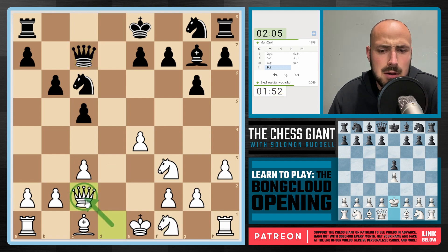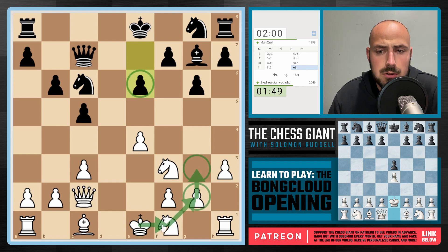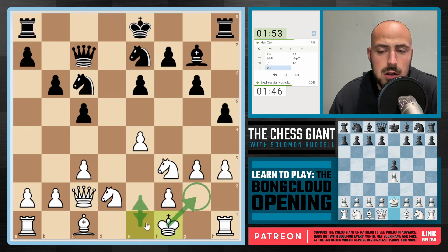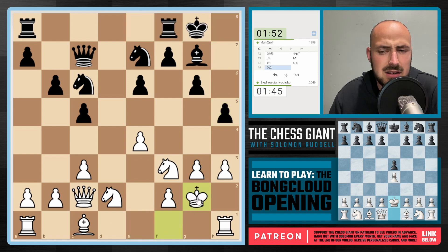I'm going to reflect that by playing Queen c2, defending the pawn on e4. I'd really like to get my King over to g2. We see a move like e6. Let's just bring our Knight over to d2 now. Let's play g3. h5 is played. We'll play King f1, and we're finally maybe finding a home for our King on g2.